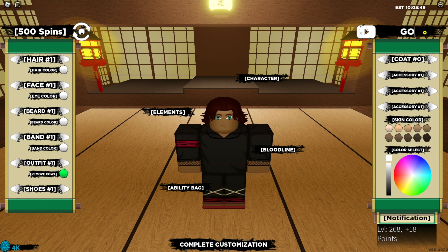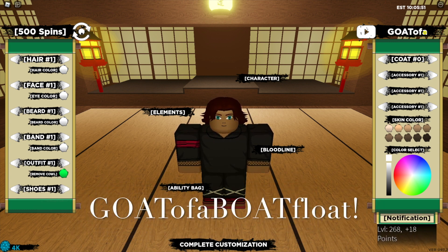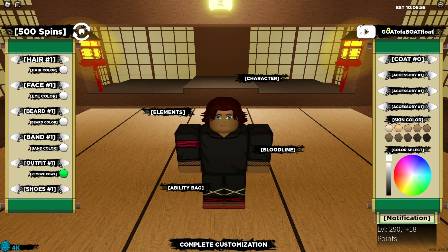The next code is "Goat Of A Boat Float" — that's with capitals for "Goat" and "Boat" — with an exclamation mark at the end, and that one has been accepted.